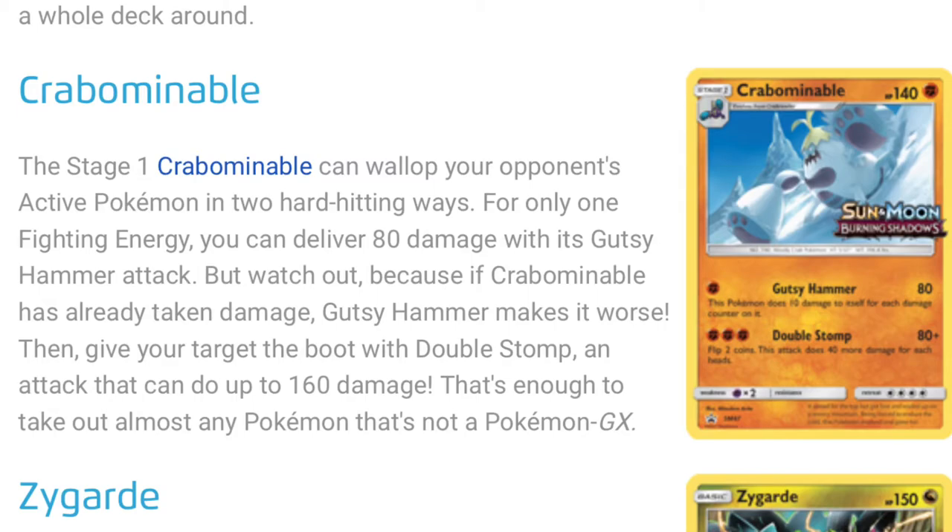The second promo is Crabominable. This stage 1 Crabominable can wallop your opponent's active Pokemon in two hard-hitting ways. For only one fighting energy, you can deliver 80 damage with its Gusty Hammer attack, but watch out — if Crabominable has already taken damage, Gusty Hammer makes it worse. Then give your target the boost with Double Stomp, an attack that can do up to 160 damage — enough to take out almost any Pokemon that's not a GX.